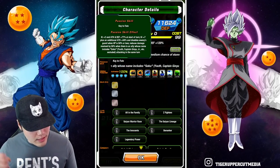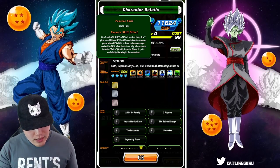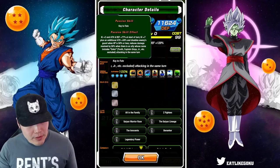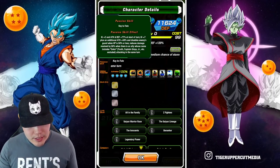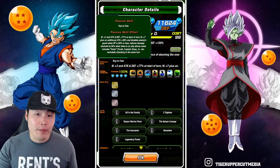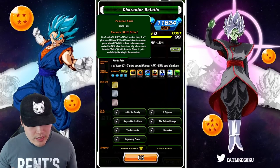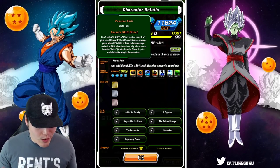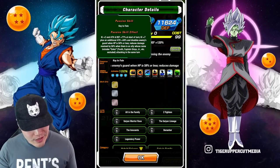His passive gives him ki plus 2, attack and defense plus 77% at the start of the turn, and then ki plus 7 plus an additional attack plus 58% and disables enemy's guard when HP is 58% or less, and then reduces damage received by 58% when there's an ally whose name includes Goku — Youth, Captain Ginyu, Junior, et cetera excluded.